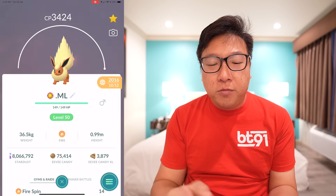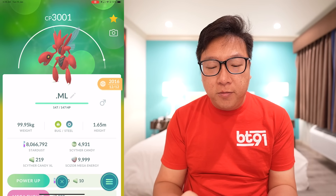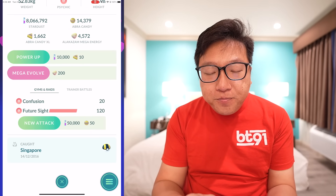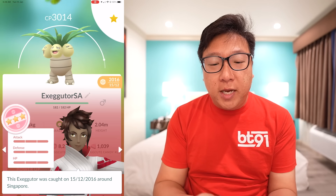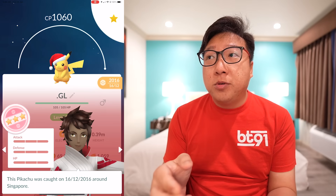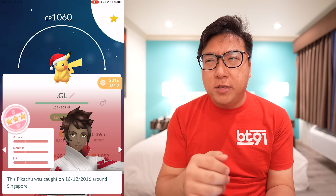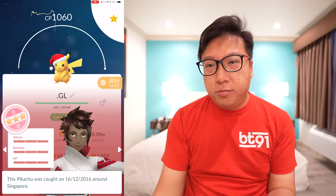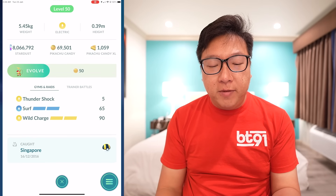The first ever Pikachu I caught, which I evolved into Raichu - keeping it forever, not going to trade it away. More Eevees, more Eevees, another Scizor, the one I powered up to level 40 - I should have powered this one to level 50 but I do have another one powered to level 50. Here's a first hundo Abra, evolved into Alakazam. All these are really old Pokemon - it's just nice to look at them again. Exeggutor at the time was the number one Grass-type and also a top-tier Psychic-type attacker, but eventually things changed and its rankings fell.